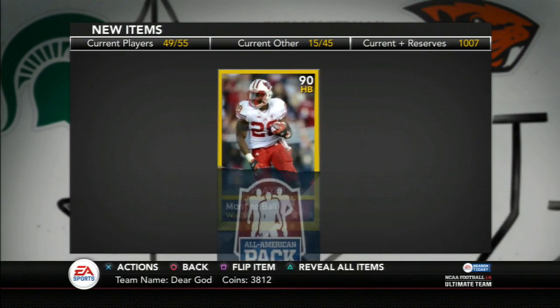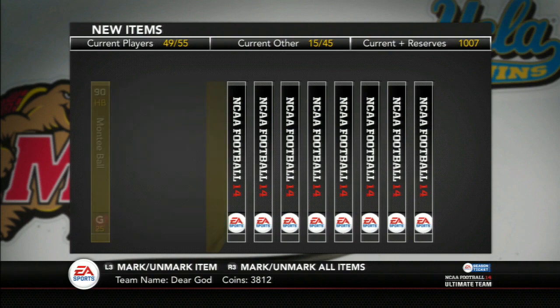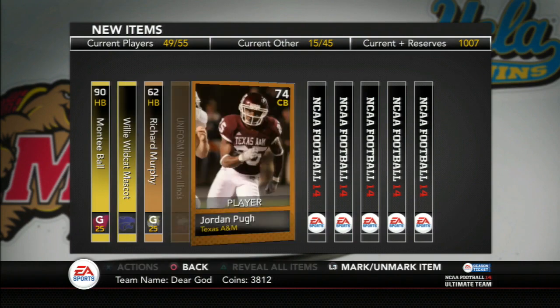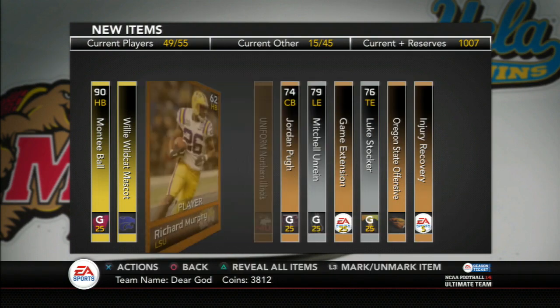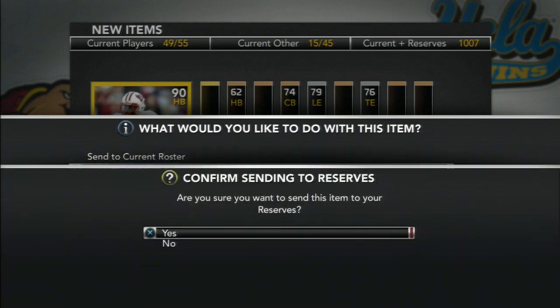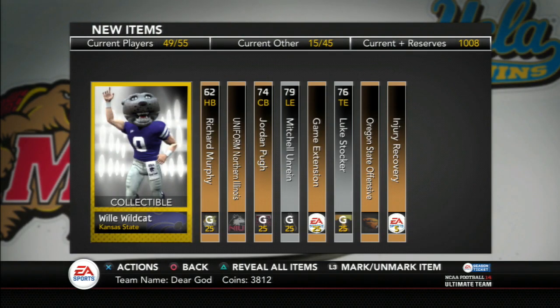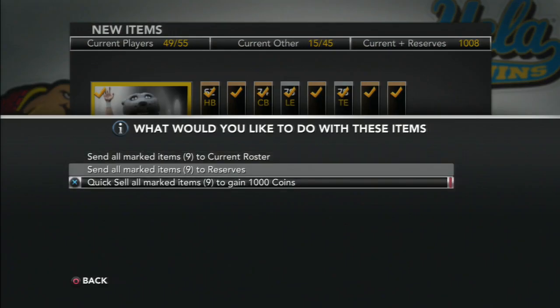And here's the 30 unopened packs now. Monte Ball right off the bat — really good card, but I definitely have better halfbacks than that. I think I ended up selling him too for a decent amount. It's a wanted card in the InFUT community. My friend Fuggle really likes to use that card.